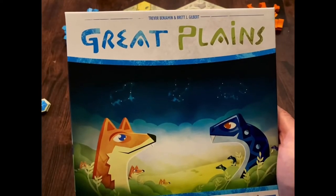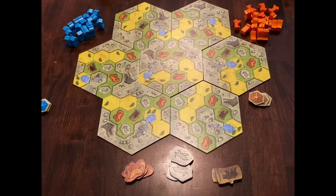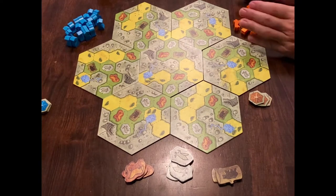Great Plains. Fenny Rob versus Steve. Steve is making his debut on the channel. I am the orange. Steve is the blue serpents. Mine are the cute foxes.